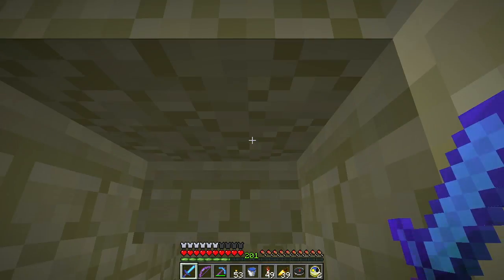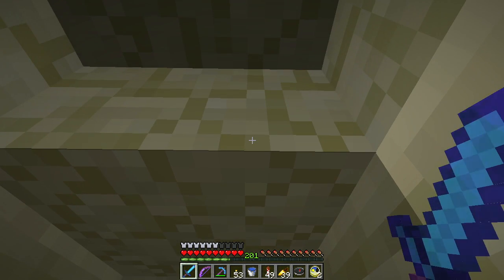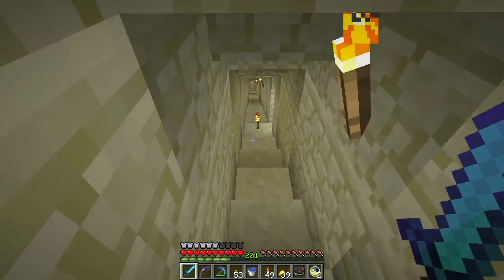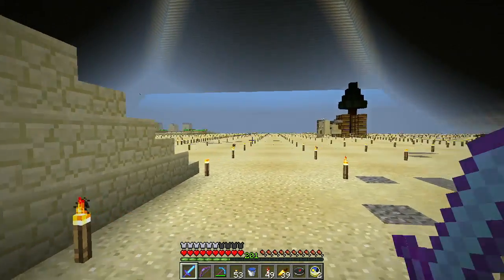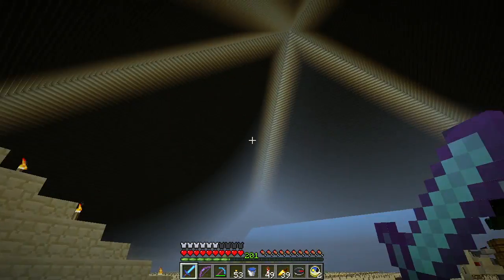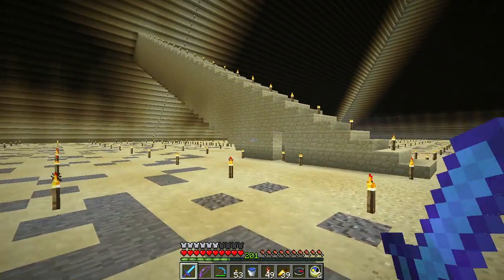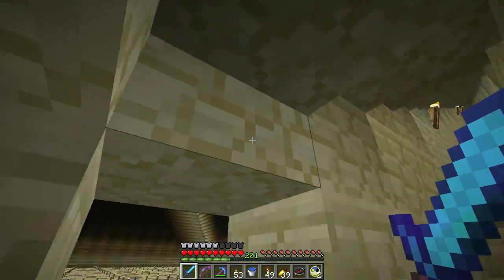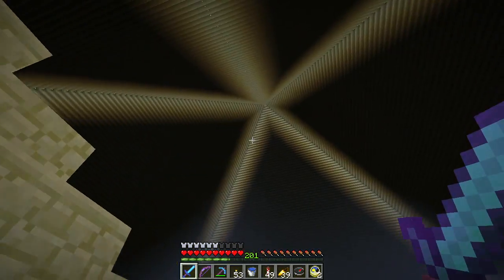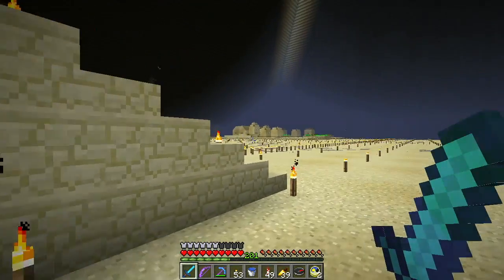That will lead up to the Queen's Chamber and the King's Chamber. I haven't started working on that yet. Then down here, this is the floor level of the pyramid. The ascending passage will start going up like that. The Queen's Chamber and the King's Chamber are about midpoint of the pyramid. I'm going to do something with the entrance here because the Great Pyramid of Giza, of course, is not hollow. I'm not going to fill in the whole pyramid with sandstone — that would be ridiculously insane. I do want to build a few more farms like this.